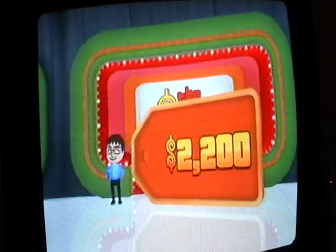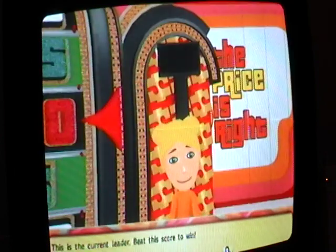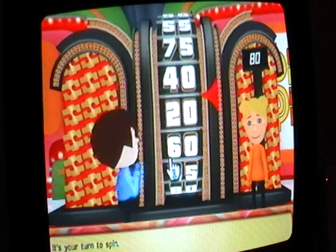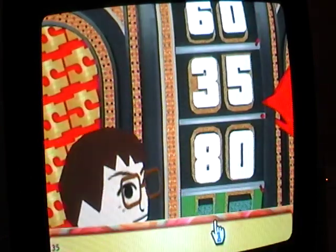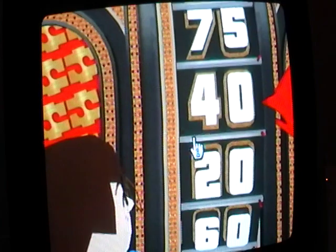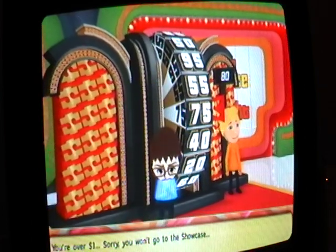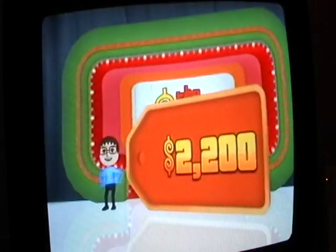Twenty-two hundred now. Let me zoom out the camera. Showcase showdown — we have to hit 80. Let's get that 80 and go to the showcase. Thirty-five, three... forty-five would tie, so 45 to 65. Can I get to that 55? No! So I went over — I got very close to that 55, and that would have gotten me to the showcase. But Ian, I still won you $2,200. I'll see you guys in the next segment.